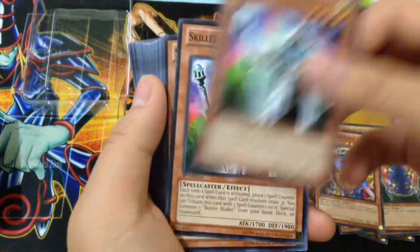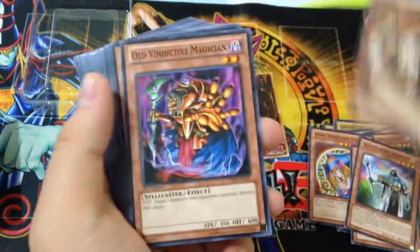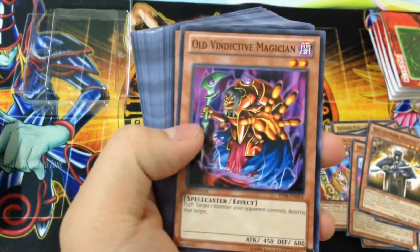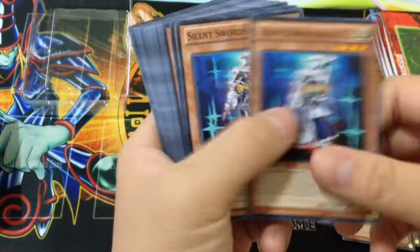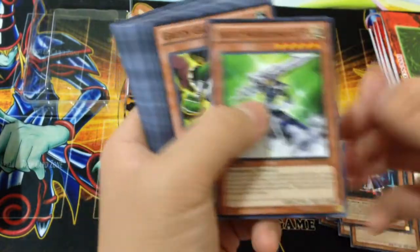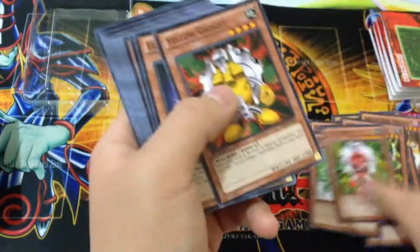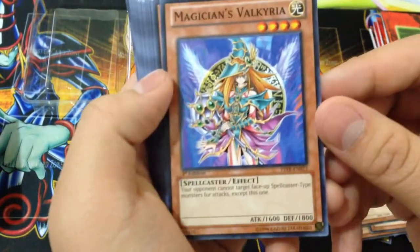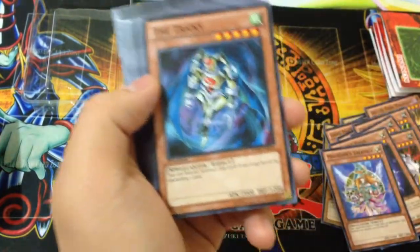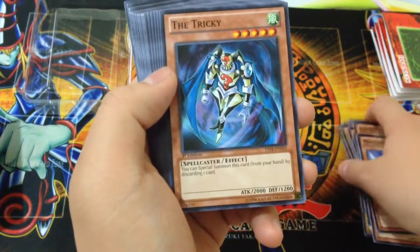Skilled White Magician — another one — two Skilled Dark Magicians, Old Vindictive Magician, Breaker, Double Coston, Silent Swordsman Level 3 times two and one Level 5, one of each of the gadgets, Electric Virus, Magicians of Valkyria — pretty sweet reprint — and The Tricky. Sorry about that, I don't know why I said Wiki.